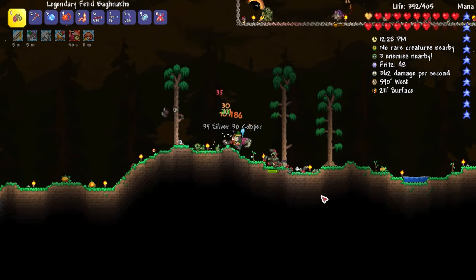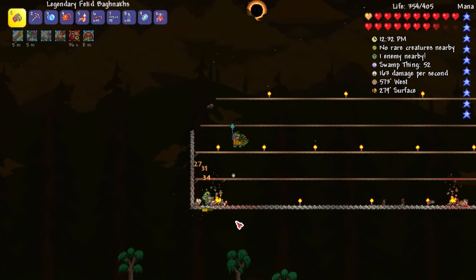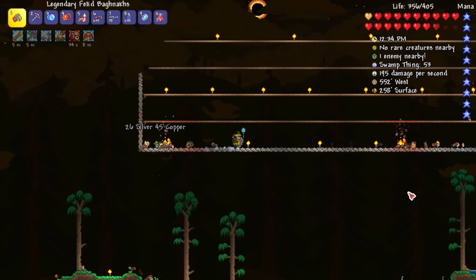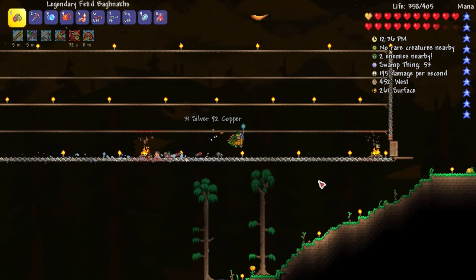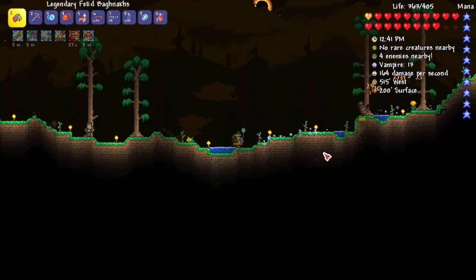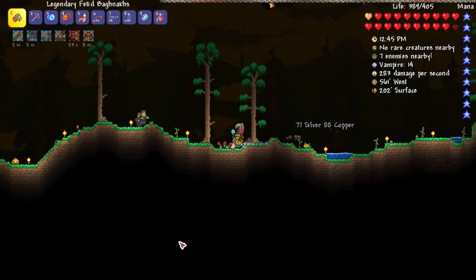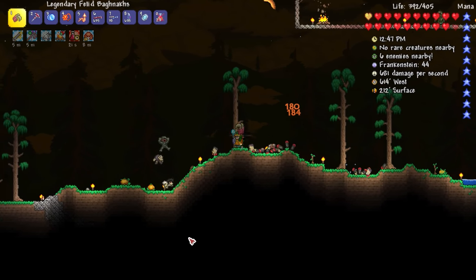It only lasts for eight minutes — the fried egg one lasts like 14 to 16 minutes or something. I need to figure out how to make a fried egg — that would be pretty good. I think it might just be a rare drop from certain enemies, probably not craftable. But the pumpkin pie is craftable and really easy to make, especially during this event.